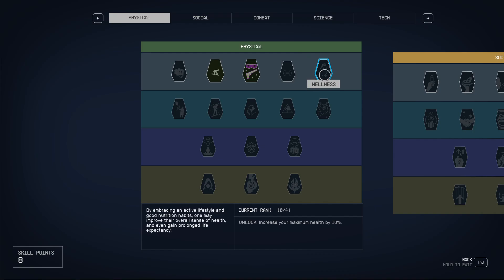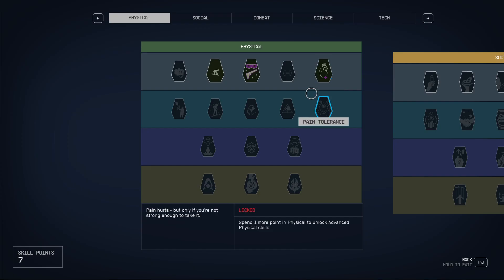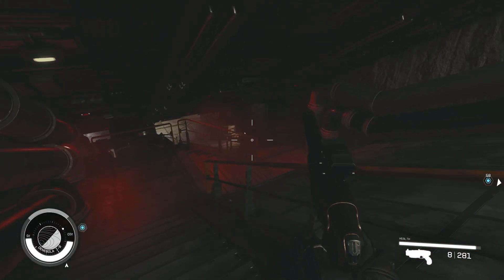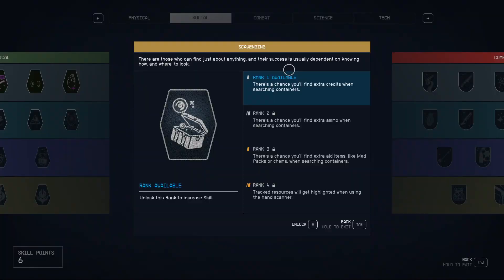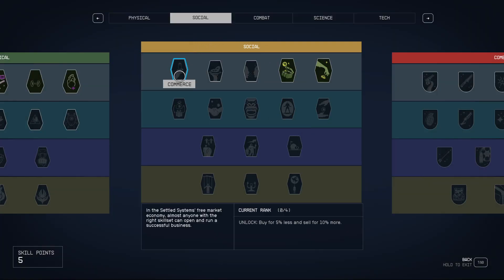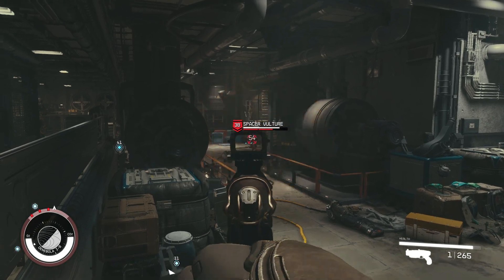The other two Physical skills I recommend with this build: Wellness, because you will be hit-and-running a lot and need more health points — that's a nice skill. And Weight Lifting, because you're running around too much and you want to be able to pick up stuff on the fly without being restricted by your carry capacity. For Social skills, we go with Scavenging again to improve loot in containers. We also take Commerce to be able to sell all the stuff you're carrying. You carry lots of stuff with Weight Lifting, so you can sell a lot and get a lot of money — a very nice starting point.